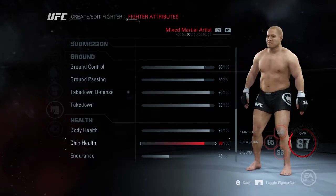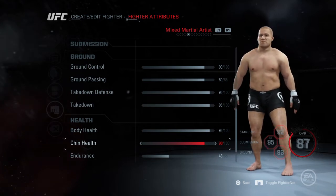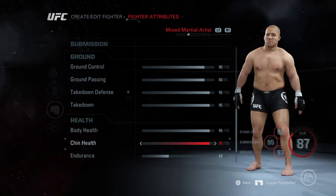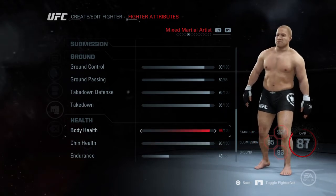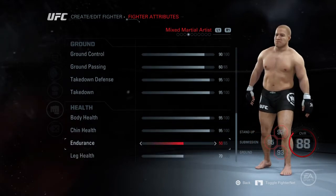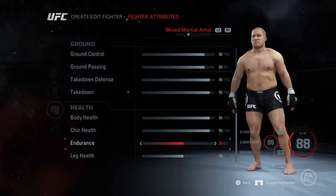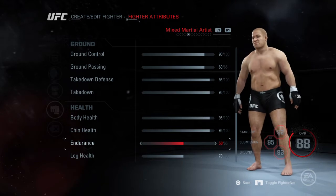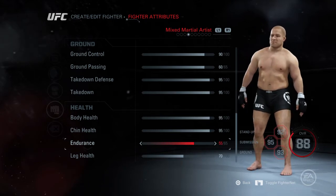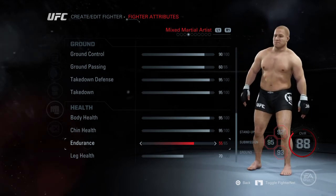Hey guys, it's TheShareTheNator here, and the video actually cut off, so we're going to have to make it two parts here for Fedor Emelianenko. This is the second part, obviously. As I was saying, where we left off in the last video, if you're just tuning into this episode, I immediately urge you to go back to the last episode — Fedor Emelianenko, the creating of him in EA Sports UFC Part 1 — before you continue watching this video, so then you know exactly why he looks like this instead of his real life version.